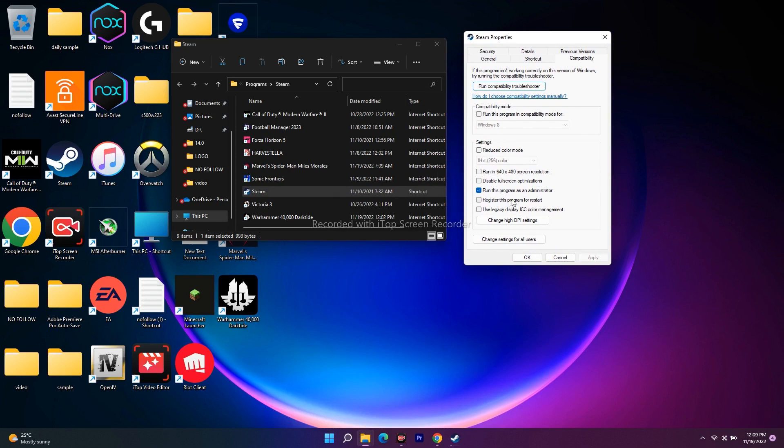Go to the Compatibility tab. As you can see, you have to uncheck the compatibility settings. If 'Run this program as administrator' is checked, it should be unchecked. Under Compatibility Mode, 'Run this program in compatibility mode' should also be unchecked. Make sure both 'Run this program as administrator' and 'Run this program in compatibility mode' are unchecked.